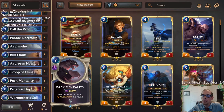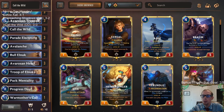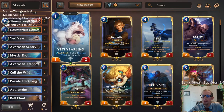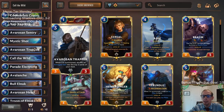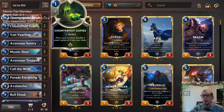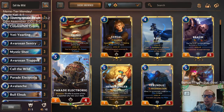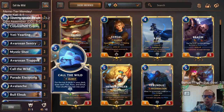There's not a whole bunch of great Yetis and Elnuks, so we need to get more in our deck. For Elnuks there's only three Troop of Elnuk and three Bull Elnuk. For Yetis we've got Yeti Yearling, and that's about it. We've got Avaros and Trapper making some Yetis. We'll also use Counterfeit Copies to put more Enraged Yetis back into our deck, and Parade Electro Rig to fill the deck, then draw a bunch with Call of the Wild.